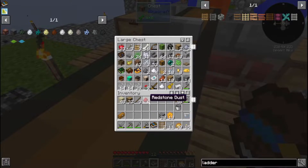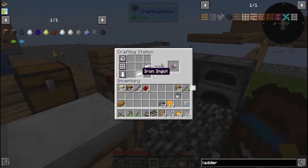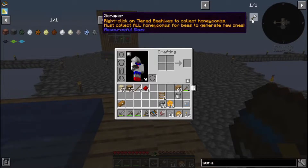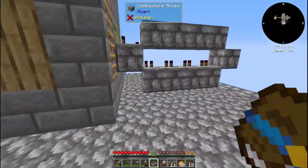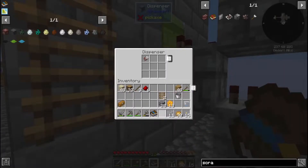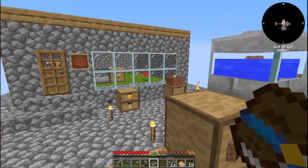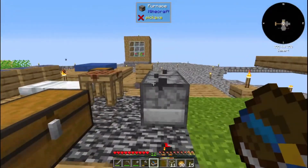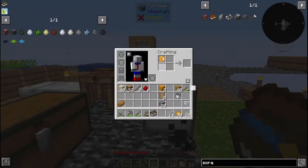Everything should work — we need to grab some shears for getting the honeycombs. There is another thing called a scraper — right-click on tiered beehives to collect honeycombs — but it's a little bit more expensive. I think we can just use shears on these guys. I need to do more research into bees; I've never really messed with them all that much to know exactly what to do.